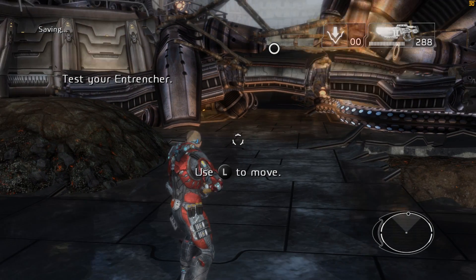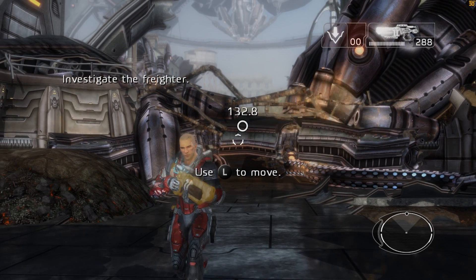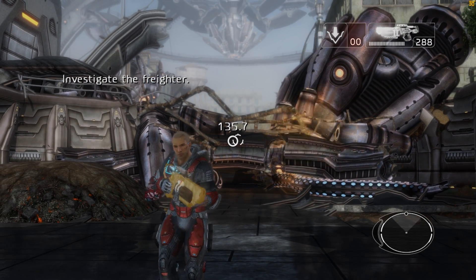Good work. Satellite's picking up the downed freighter up ahead. Make your way to the clearing and investigate. Along the way, let's keep calibrating your equipment.